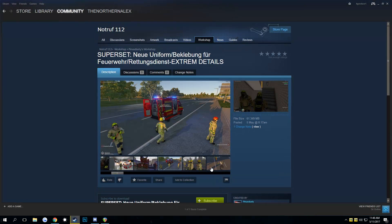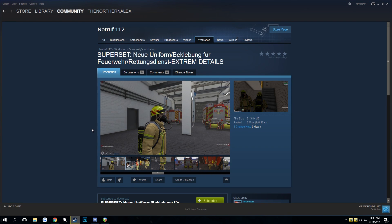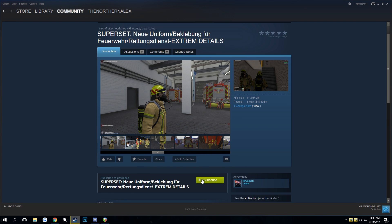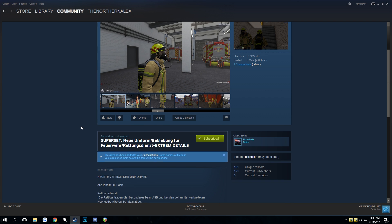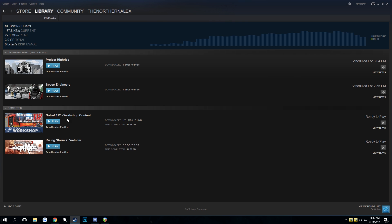You can see it's a little bit more advanced in terms of what you see on the uniform. You just go here, click on Subscribe, then it will download — it should download here any second. Now that this is completed, click on Play.